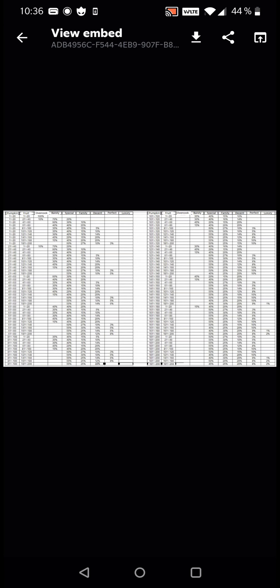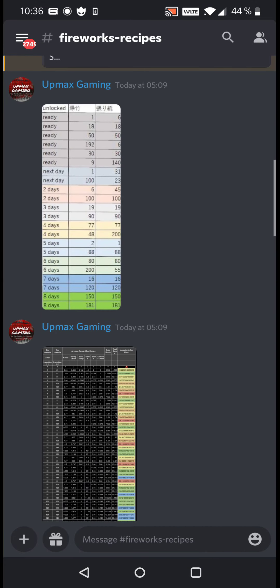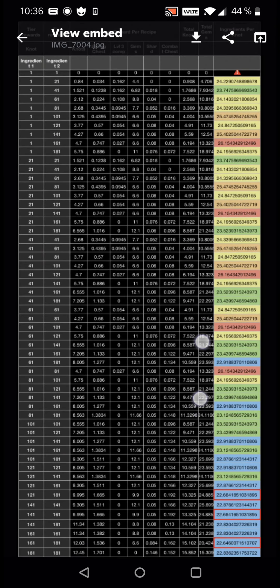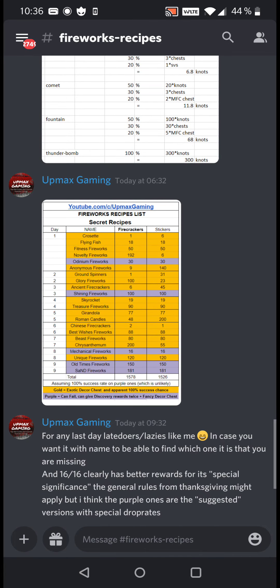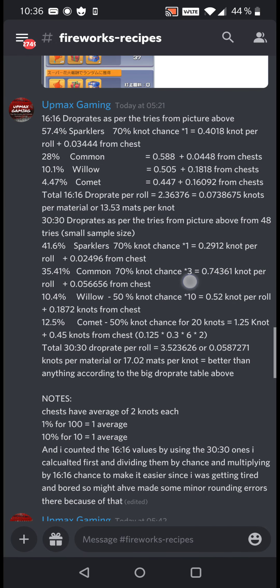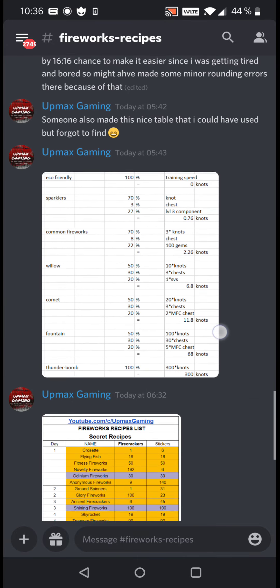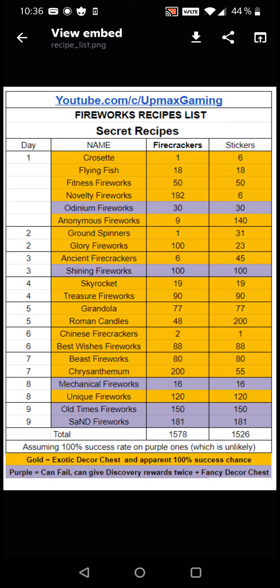Based on how it worked in the Thanksgiving event, it should work similarly now: depending on how many ingredients you use, you have different chances for the different reward tiers, but even the highest ones are only about one to two percent. In the current event, according to some people, it looks like this — though I'm not sure they didn't just carry over data from the previous event. Looking at the rewards, there are notes I wrote about the 16/16, 30/30 and their drop rates.